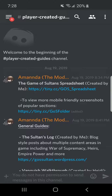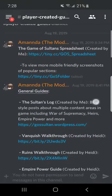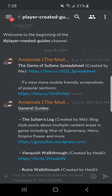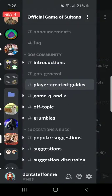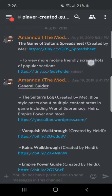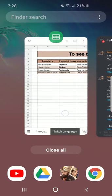If you see in the background here I have the official Game of Sultan's Discord up. I'm in the player-created guide. Quick review: the official Game of Sultan's Discord - you should be in it. It's amazing, it's got a lot of good resources. Up at the top of this channel is a spreadsheet link - go to it.